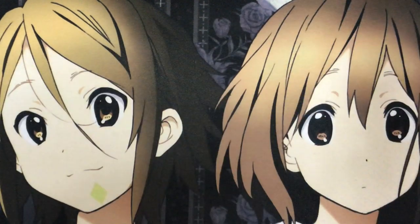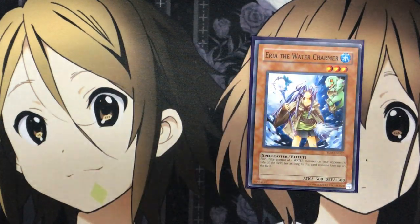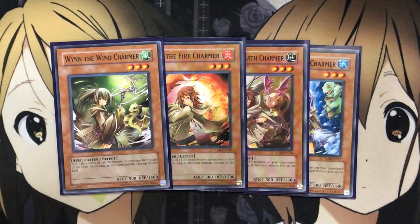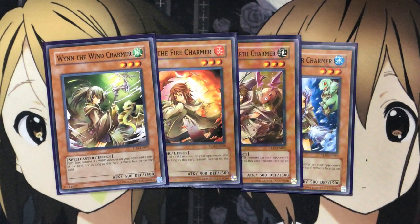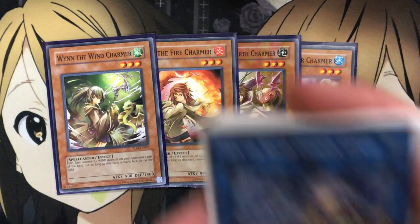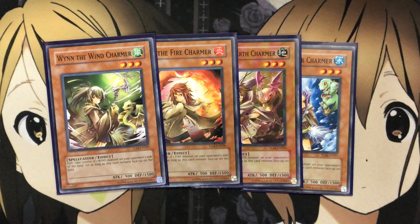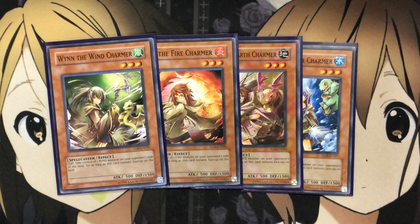For the Charmer monsters, I'm running one Eria the Water Charmer, one Aussa the Earth Charmer, one Hiita the Fire Charmer, and one Wynn the Wind Charmer. Each has the flip effect: when flipped, you take control of one monster with the same attribute as that Charmer, and as long as this card remains face-up on the field you maintain control of that monster. Having all four Charmers available works very well since we have all the different link monster Charmers too, making it easier to get out those link monsters and take resources from the opponent's graveyard and field.